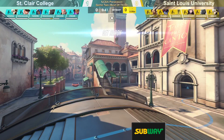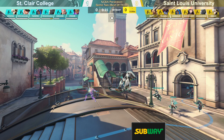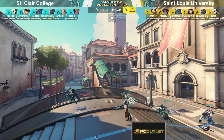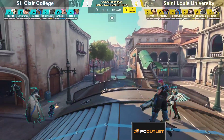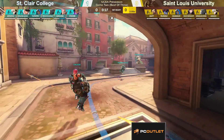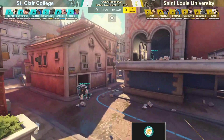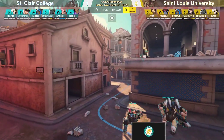Ready for battle. Alright, we're back in action. Game number two between St. Louis University and St. Clair College. Saints had a pretty good start on that first one, taking it in 2-0 fashion on Oasis. However, now we've got a bit of a different map style. We're going with the escort style map.